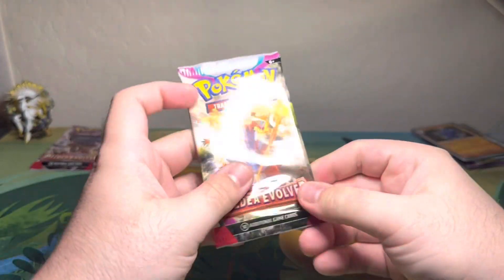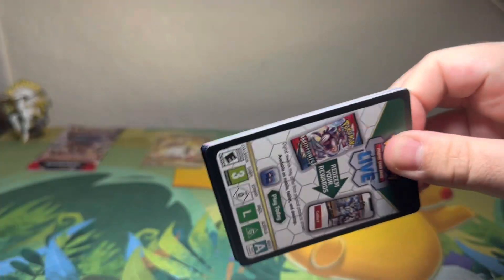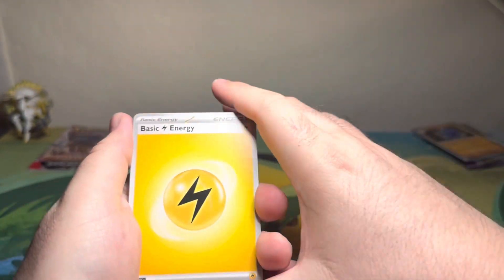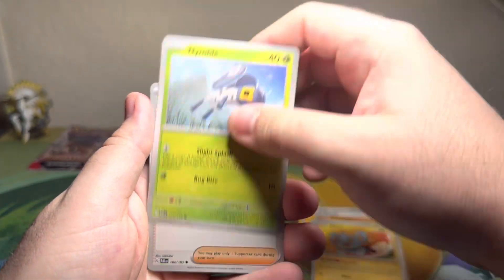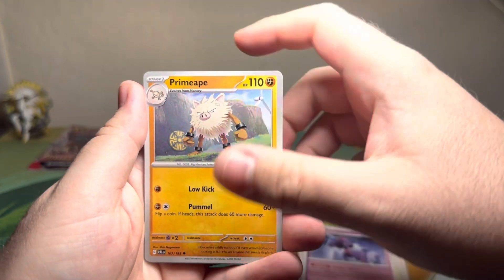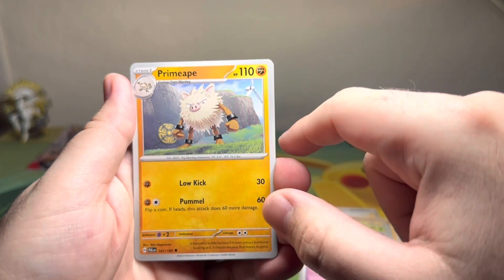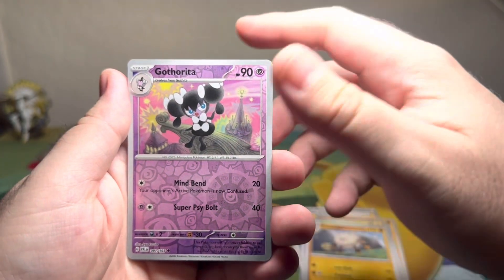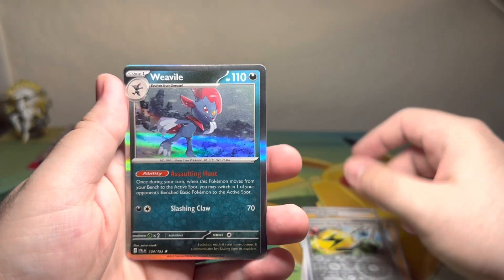Our second to last pack — hey, we got the Skeledirge to match the Skeledirge EX! At least two good things: we got an awesome hit and I'm finally remembering how the code card goes — no more flipping and flopping. Grusha, trying to figure that out. I love this Frosmoth artwork with the seal right there in the back — gorgeous. Definitely one of my favorite cards. Gothita, Superior Energy Retrieval, and a hollow Weavile in a Snowstorm.